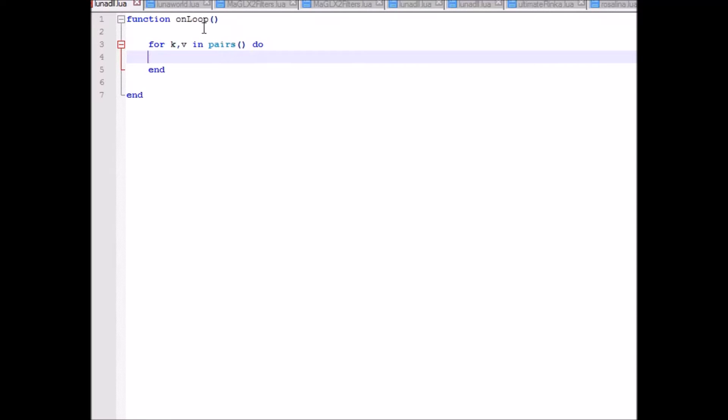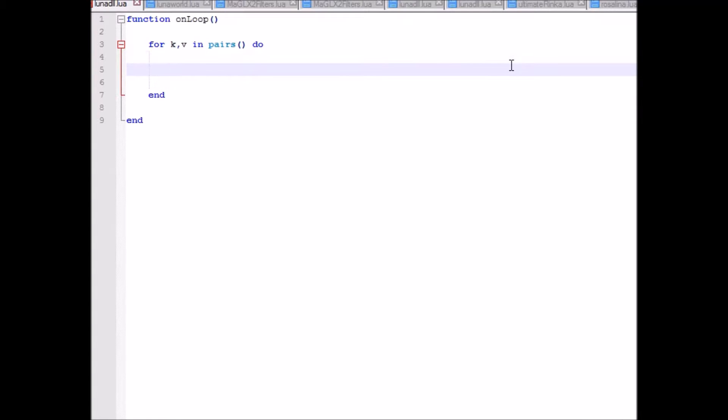What this basically does is that whatever is in this loop is going to be run on every single entry in a table — whatever table you want is put in here. These two variables, k and v, you can name them whatever you want. K is the current index of the table entry, so if k equals 1, that means the code is being run on the first entry. V is the actual thing it's being run on.